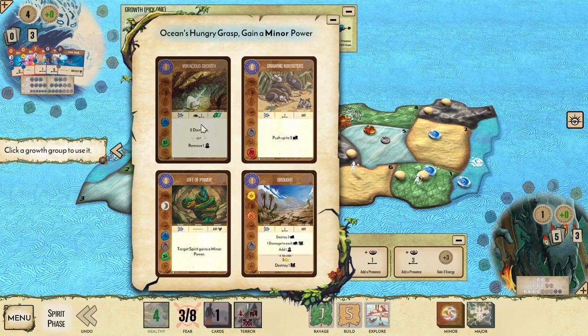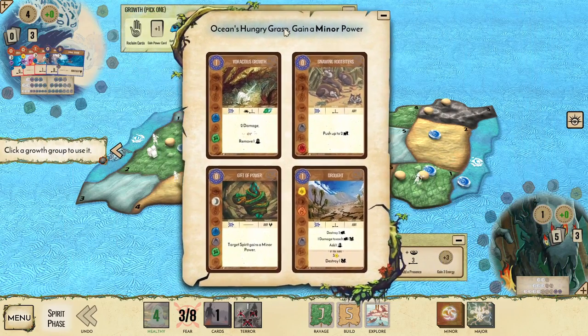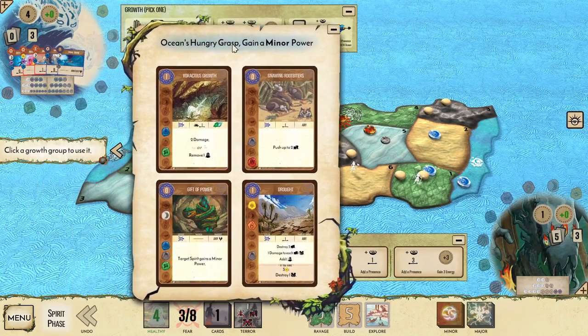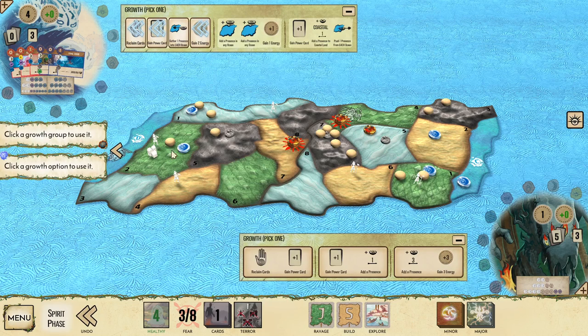Drought we really don't need right now — we're not going to threshold it and the board state isn't out of control enough to need to destroy three towns and extra damage to each building. With how the board is, I'm going to take Gift of Power, because there aren't that many towns out to hit with Gnawing Rootbiters. Gift of Power is going to let us set up city drowns more easily, which is going to be really useful in land two potentially.